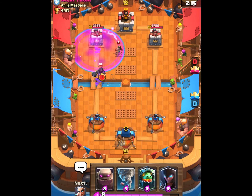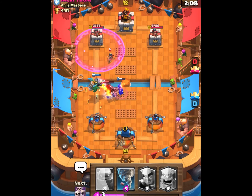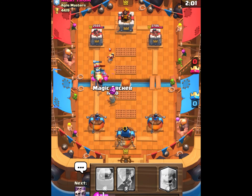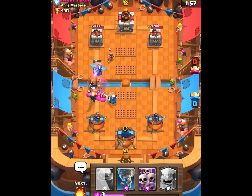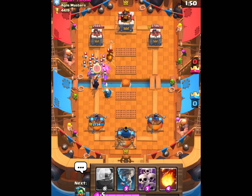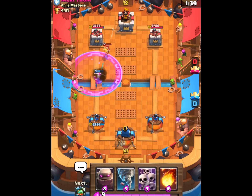Starts off pretty good — I get one hit with the lumberjack and place the inferno dragon, which is a very good counter against the mega knight, one of the few things that can counter it. He throws another elixir golem in front of the princess, which I should be able to take down pretty easily with all my defenses. He gets one hit from the blob but nothing too much, and I've got a 200 damage lead. The lumberjack drops the rage which allows my magic archer to kill the wizard, but it also gets killed.